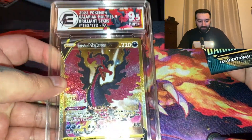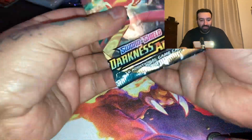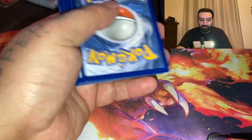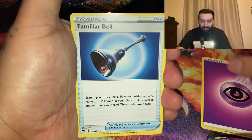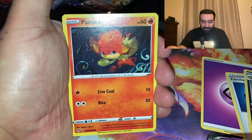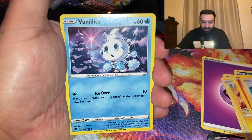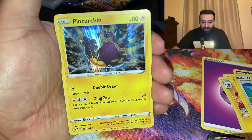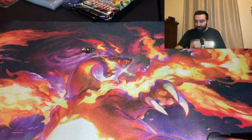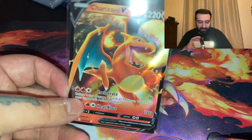Remember, for the Galarian Moltres giveaway, you've got to like, subscribe, and leave a comment on what was your favorite Sword and Shield set. Lightning Energy, Beldum, Audino, Flaaffy, Pineco, Teddiursa, Trapinch, Vanillite, Golette, Trapinch again, and a Persian holo. So far, one Charizard has been pulled.